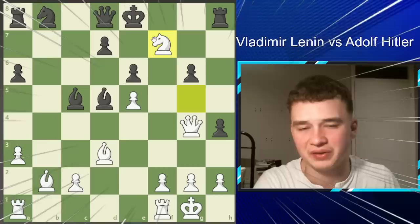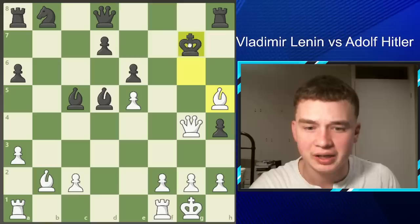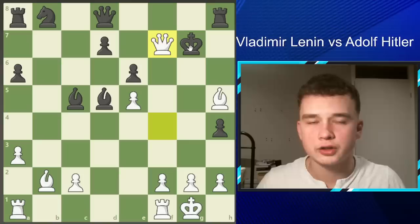Hitler boldly takes the knight, but Lenin goes Bishop G6 — check. Hitler walks into the firing line with King G7. Bishop H5 — check. King F8. Queen F4 — check — attacking the king. King G7. After Queen F7, Adolf Hitler resigns, because the king is forced to H6 where Lenin can simply checkmate with Queen G6 — an absolute knockout. So after Queen F7 check, Hitler surrendered.